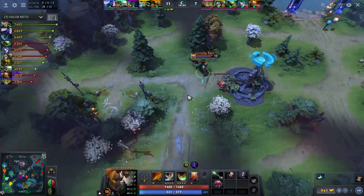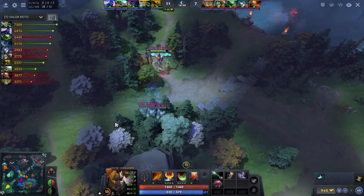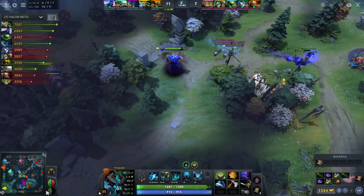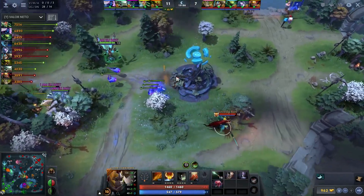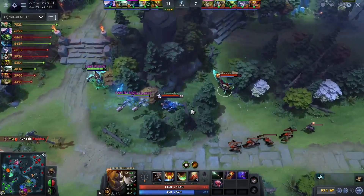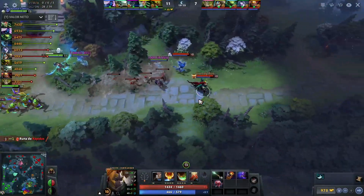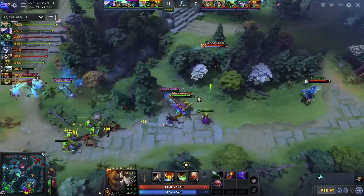Dragon Lance — still no blink yet, a little bit unfortunate. This Drow was already struggling. I actually denied the ward — made a mistake by planting the ward within the vision of the outpost, but denied the ward so at least he redeemed himself. A lot of Radiant heroes down here, these Dire heroes definitely need to be careful.